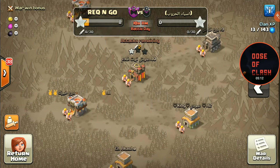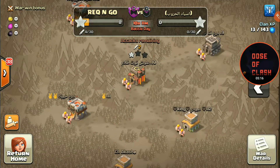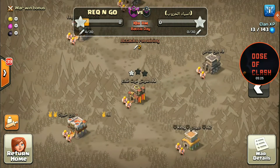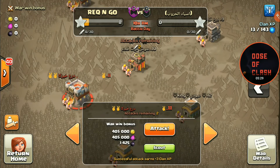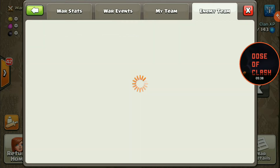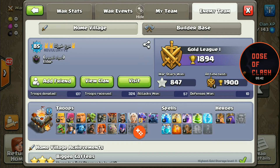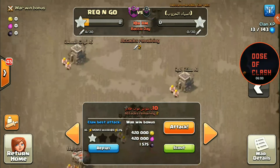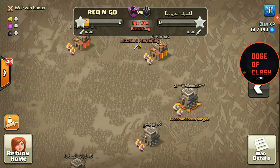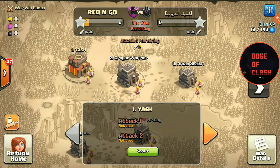I don't know how this matchmaking is done but it's kind of ridiculous how we get the town halls we get in war. Number eight is TH11, number ten is TH10, and number eleven of the enemy is also a TH11. Let me show you that base - look at this: max dragons. This is ridiculous. How are we supposed to win a war against a clan that has three engineered bases, two TH10s, when we've got just one TH10 who isn't even maxed and doesn't have max troops?